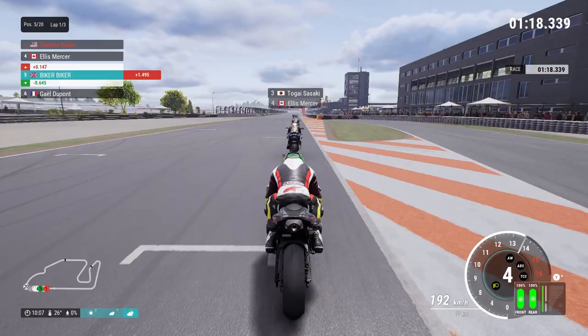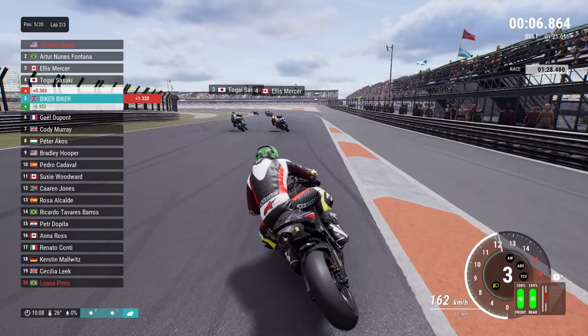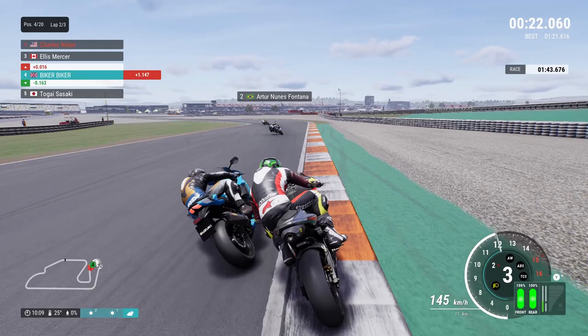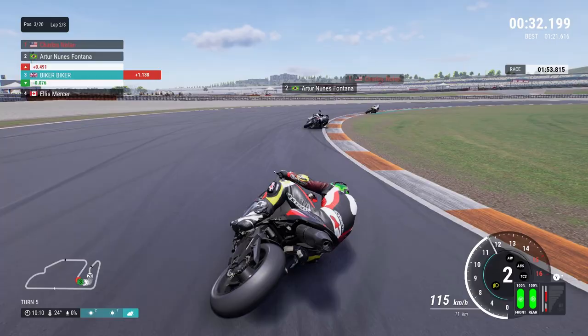Out of the last corner we can get a bit of slipstream on Ellis, but the AI seem to have an inherent straight-line speed advantage. I've got the engine upgraded to the maximum, so there's no way they should be out-driving me — maybe it's because they're on race tyres, which I couldn't use as it made the bike illegal. I've cut the first corner a bit there and gone on the green. Going around the outside into Dewan corner — risked a lot on the front but almost pulled it off.